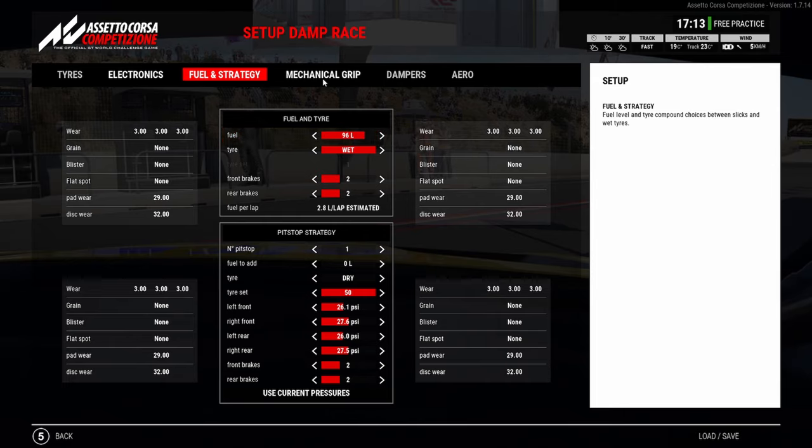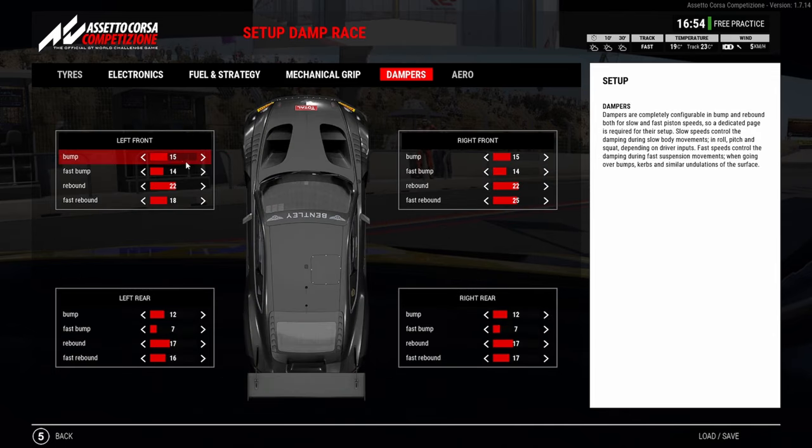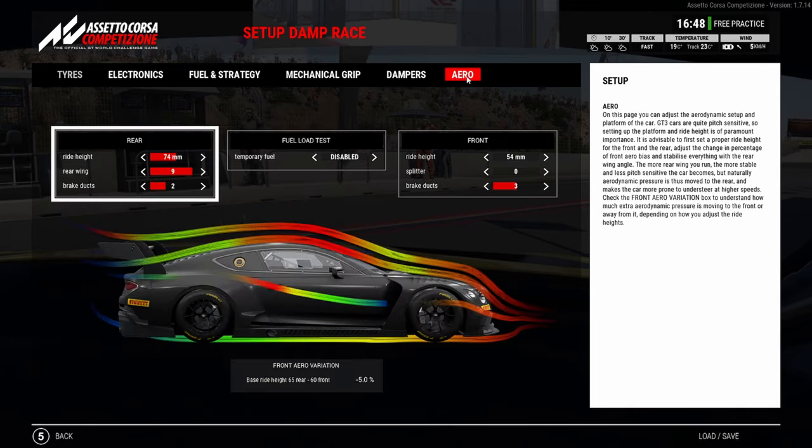On the mechanical grip side you can see I've made it a lot softer at the front — the Bentley really does struggle with rotation. The wheel rate on the rear is quite stiff, which helps to get the car rotated. You can see the brake bias is all the way towards the rear. Dampers I've kept similar, maybe a little softer at the rear. On the aero with wing 9, I've put the front ride height to minimum because in the wet you're not trying to use the curb — it's more applicable to have minimum ride height so you get that extra turn-in.